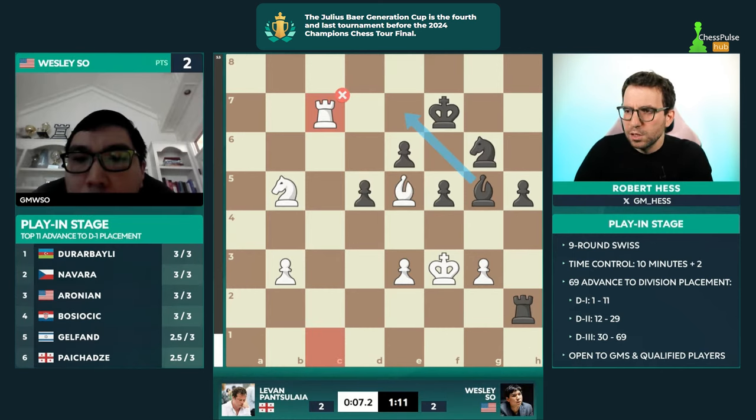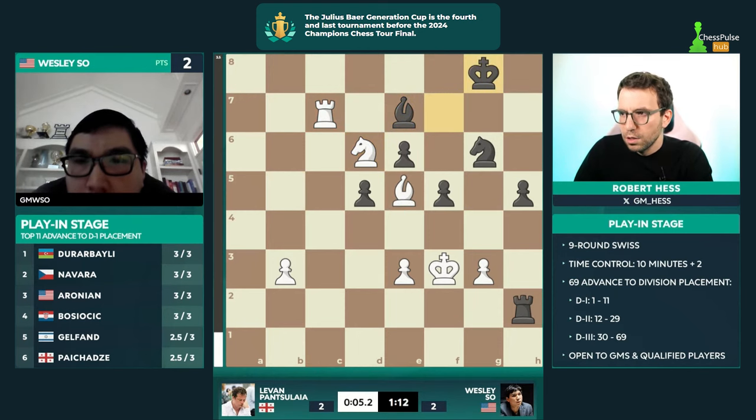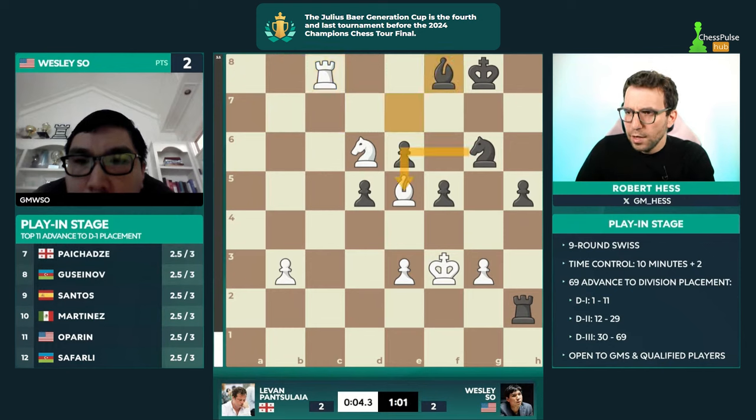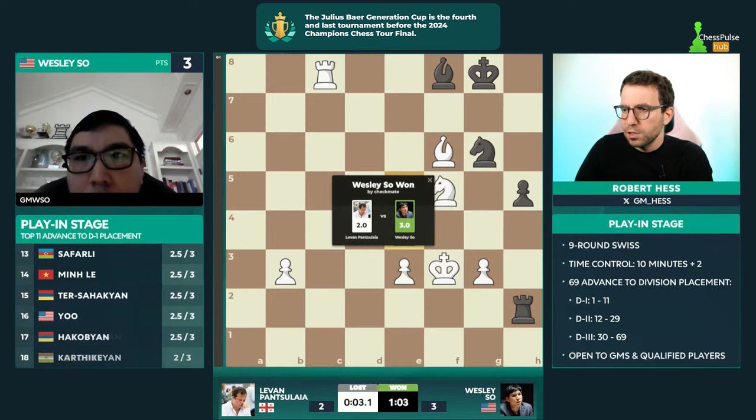The black king would not have been able to successfully escape. And now bishop e7 is found by Wesley — e5, e4 is checkmate. So king to g8, check, king to h7. What's the idea there? Bishop f8 only move — wow. I guess it doesn't change anything. Bishop f8 is findable if you recognize that this bishop is under attack, and he finds it. Wesley So is so accurate in these moments. E5, e4 checkmate — here it comes, that's just checkmate. Maiden won. Wesley So gets the job done.